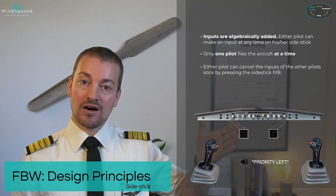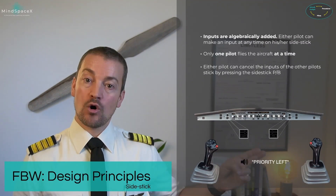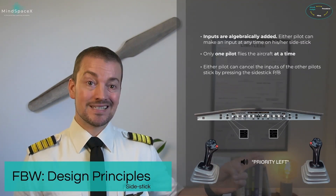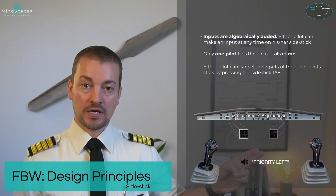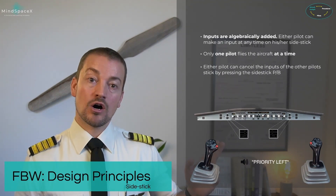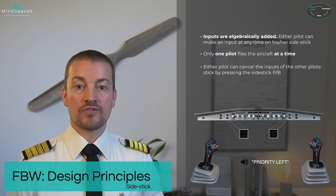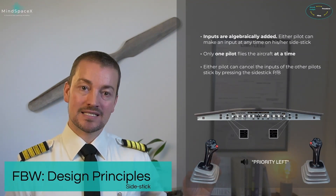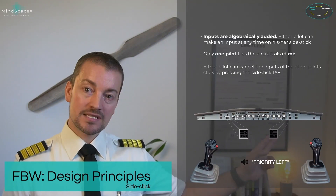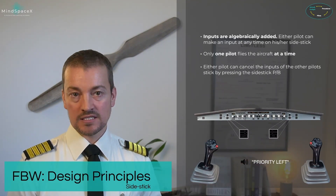As long as the pilot on this side is holding the button, there will be an oral warning: 'Priority left,' over the loudspeaker. No visual warning. And as long as this push button on the sidestick is held down, only inputs from that sidestick are considered by the flight control computers. Inputs on the other sidestick will not be added in.